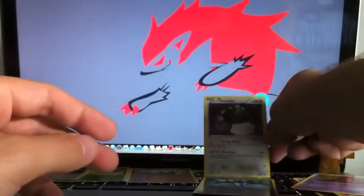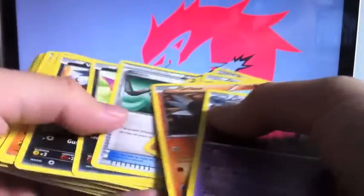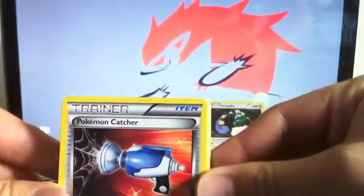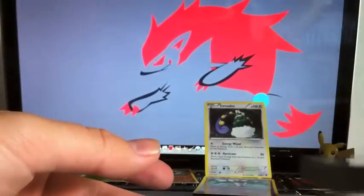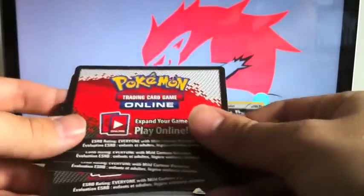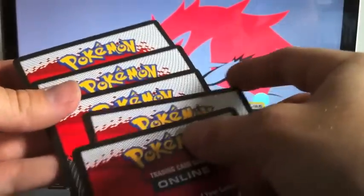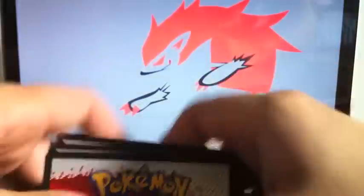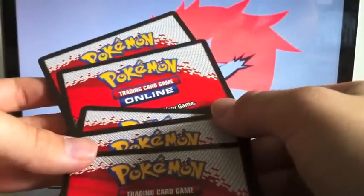So I got a bunch of reverse holos and I got the Pokemon Catcher, which is amazing. Let me know if you saw any cards in here that you'd like — leave a comment below and I'll try to get them into my trade binder. With the online codes, at first I was gonna trade or give them away, but I think I'm actually going to play the game online. I'll let you know when I get established and enter all my codes and am ready to actually play.